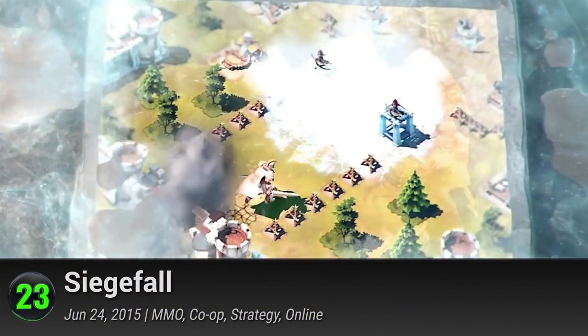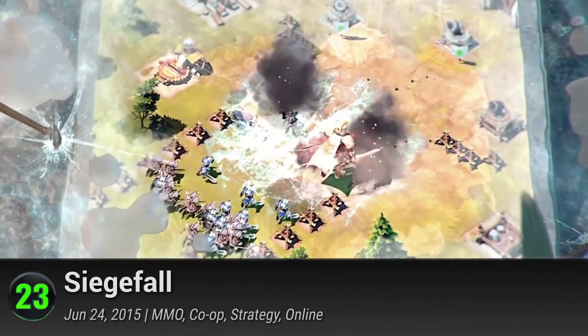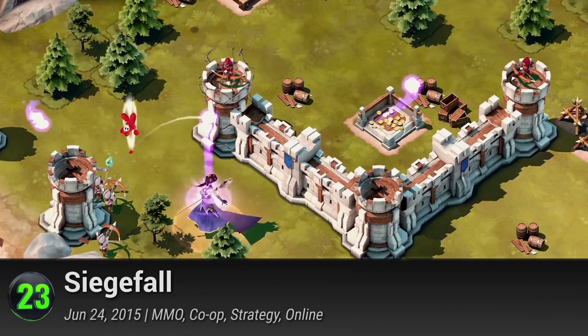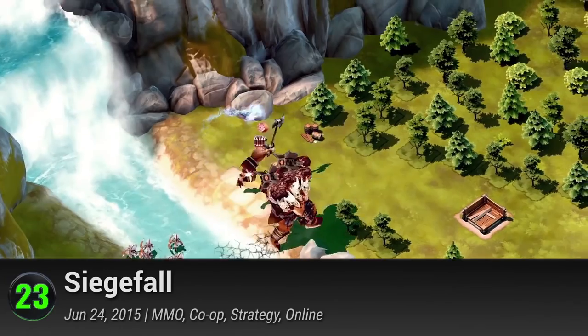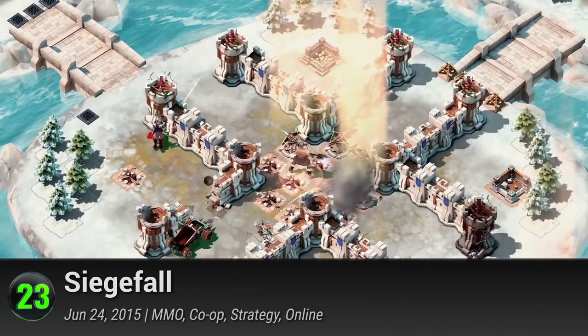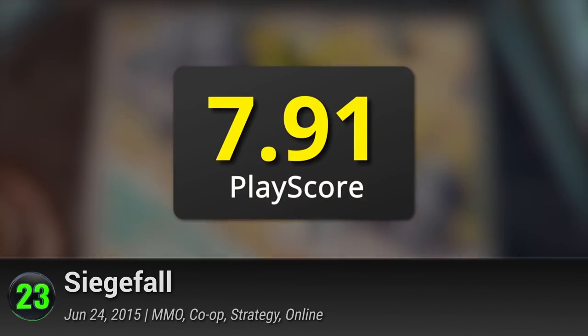23. Siege Fall is a kingdom management game where you can attack or defend against other players around the world in real time. Like a king, you can rise up to the top of the leaderboard by building your relationship with your comrades — sharing strategies through chat, donating troops, and the competitive spirit. This insanely polished build-and-battle game has a PlayScore of 7.91.